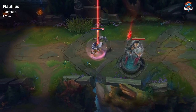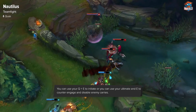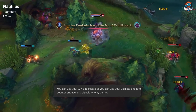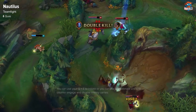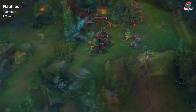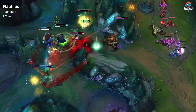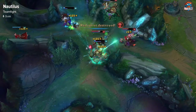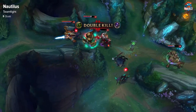For teamfights you gotta make sure you get used to the range on your Q since it actually has a massive range and you can pick people off guard. You can use that to catch someone and then root them with your passive into your ultimate. But if you're already engaged, use your ultimate to disable whoever is the most vulnerable target — if they have say a Talon in your backline, your ultimate is a really valuable tool to lock him down and allow your team to focus and kill him.